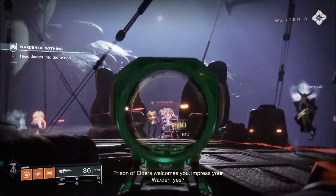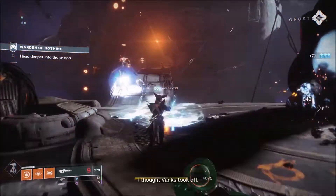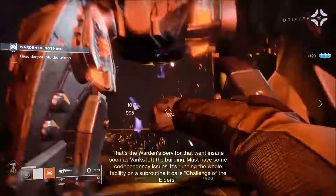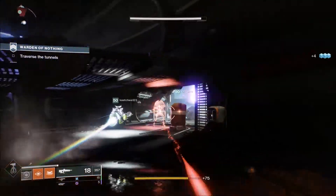Hello everyone, it's Mr. Punquist from Heavy at Mellon Bound, and today I want to talk about one of the best weapons to come out of Gambit — the Bygones Pulse Rifle. You can earn this weapon from any Gambit milestone, or any bounty that gives you legendary gear. I got this weapon 2 or 3 weeks into Forsaken, and it has stuck with me ever since. For this showcase video, I'm going to talk about this weapon in PvE and PvP, and we're obviously going to start with PvE.